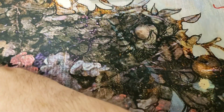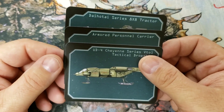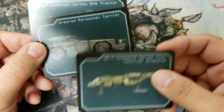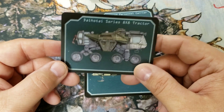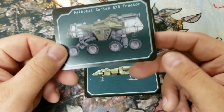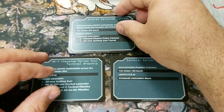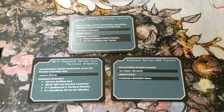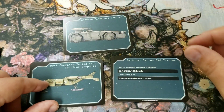Next up, I was a little surprised that we only got three vehicle cards. We have the dropship as seen in Aliens, the APC, and from the cutscene the 8x8 tractor that Newt's family was driving. On the back there are more vital statistics for your game. I was kind of surprised they didn't throw in a couple more to round it out to five or even ten, but I'm still satisfied because these are the main things — if you're playing Colonial Marines you're going to be using the APC and the dropship.